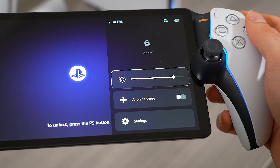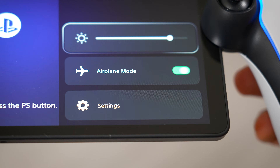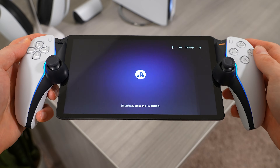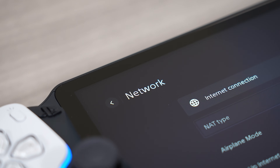But if you've already tried that, then the next thing that you can do is simply putting the Portal into airplane mode for just a few moments and then switching it back. What this will do is essentially reset the network connection to the PlayStation Portal and allow it to reconnect back to your PS5.